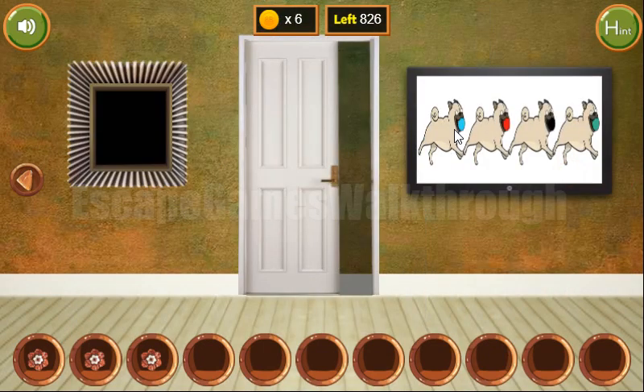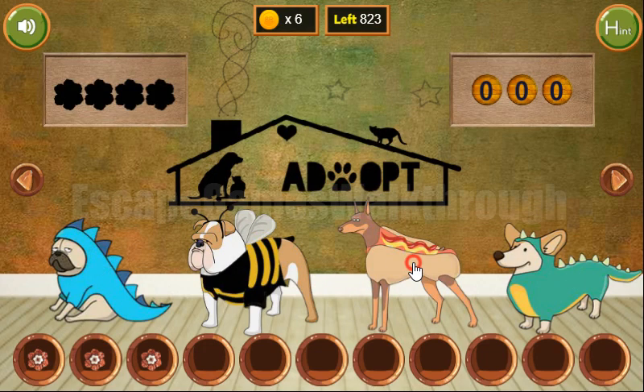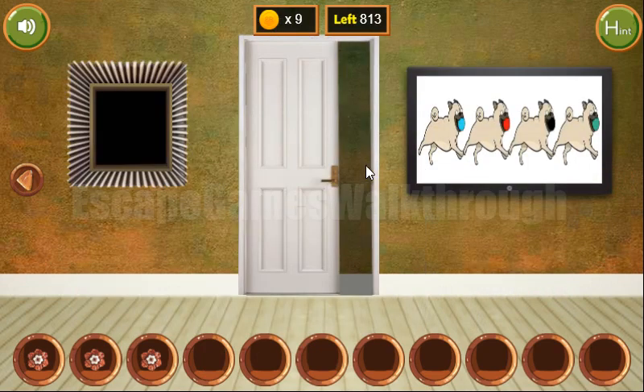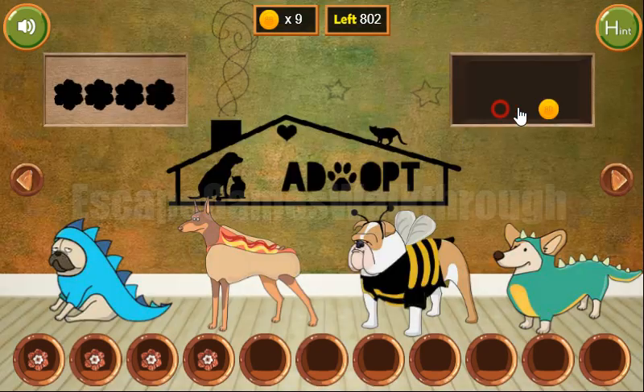The same colors are used to arrange the costumes here — teal, red, black, and green. We've got the chalk to draw the puzzle and solve it. The result is the sum of all three numbers, and it is 53 — 5 and 3. So we've got the last flower and the last coin.